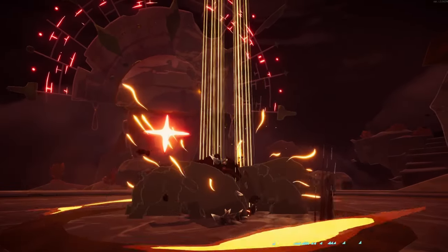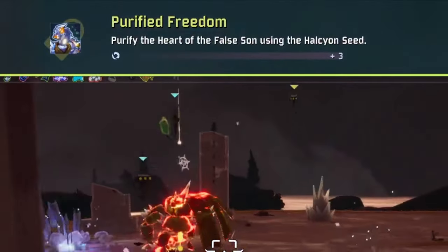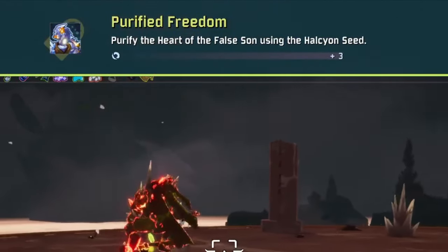Once you're there, get up to the False Sun and fight him like normal. Once you beat him with the Halcyon Seed equipped, it will unlock him as a playable survivor for you.